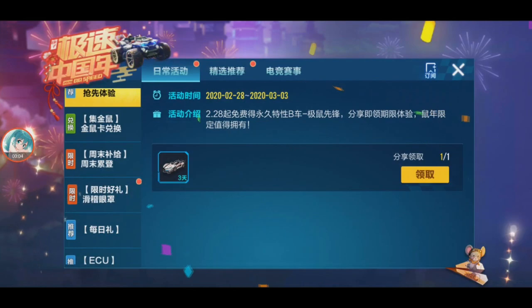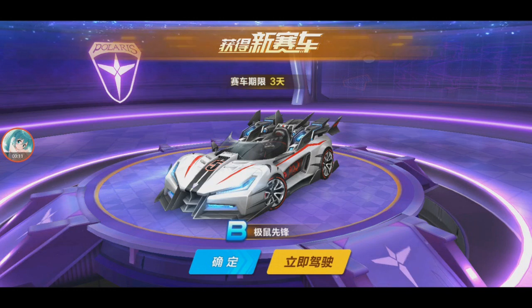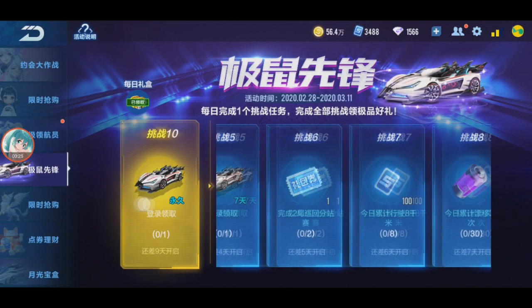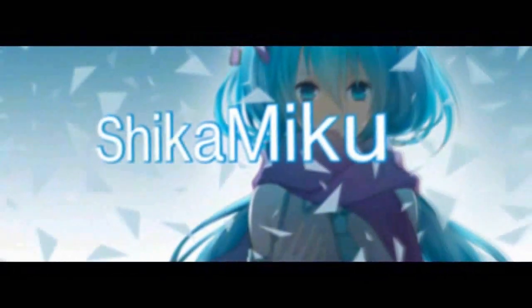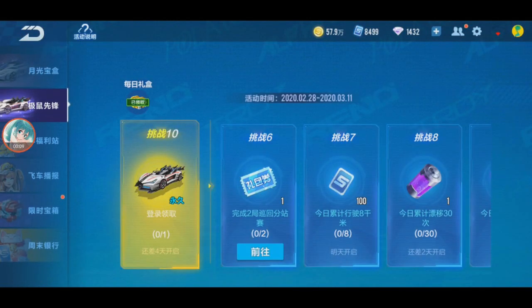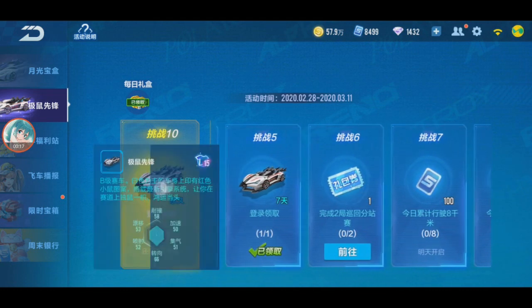A newbie car! Okay guys, hello, I'm back in QQ Speed Mobile again. This time we're gonna review this newbie car — it's a B car. There's an event for this. Right now it's the 6th day; once I reach the 10th day, only then I get it permanently.